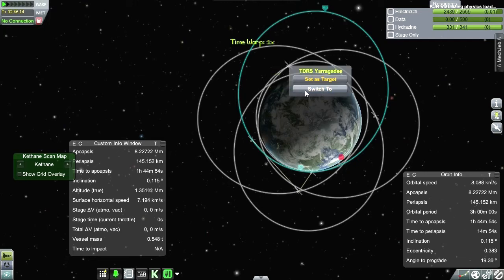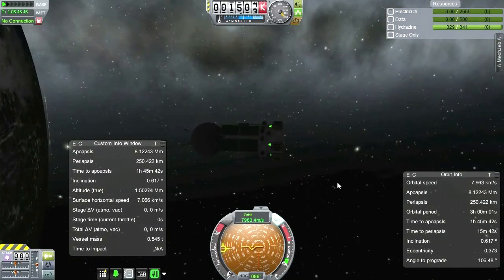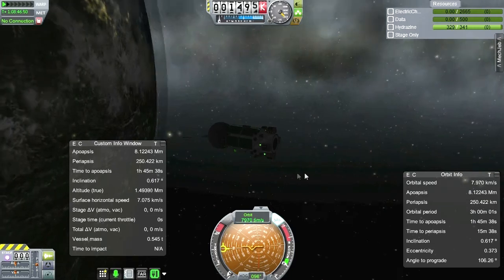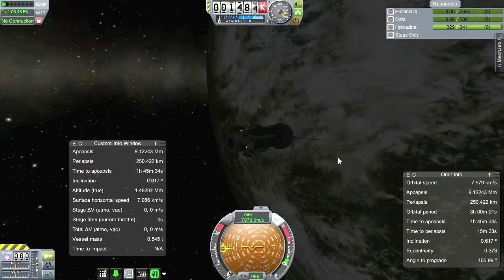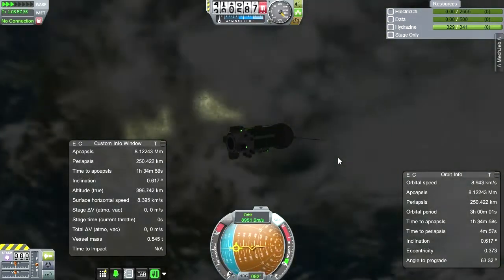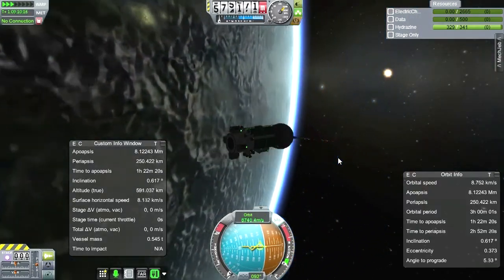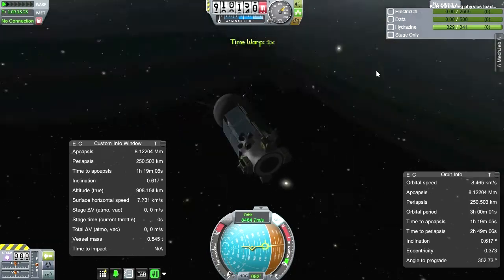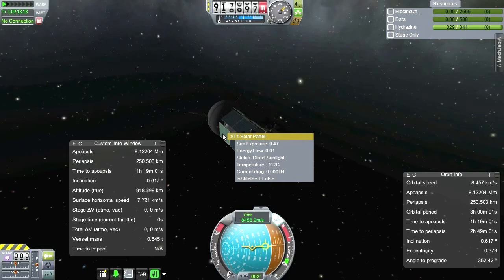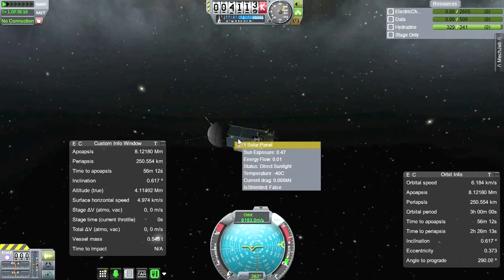Let's take a peek at what Uragody is doing — here's our problem satellite. The others might be a problem too if I don't treat them carefully. It beats me why it's not recharging at all. This panel says direct sunlight and energy flow — it's even warming up. I wish I could turn it.